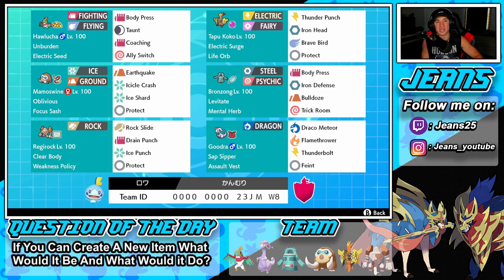Starting with this team: in the top left corner we have Halucha with the Unburdened ability, which boosts his speed when he has no item, and Electric Seed to give him a stat boost when Electric Surge is out. His moveset is Body Press, Taunt, Coaching, and Ally Switch, making him a great support mon paired up with the physical attacking Tapu Koko.